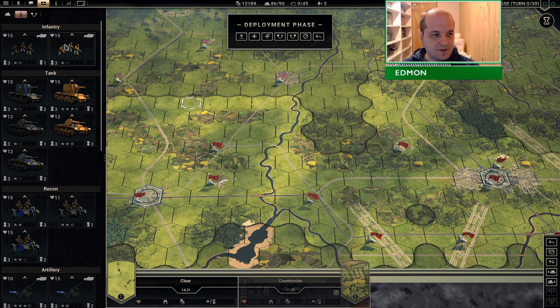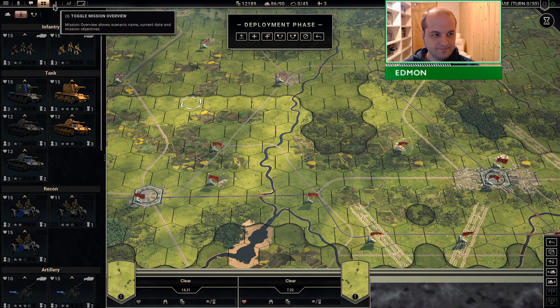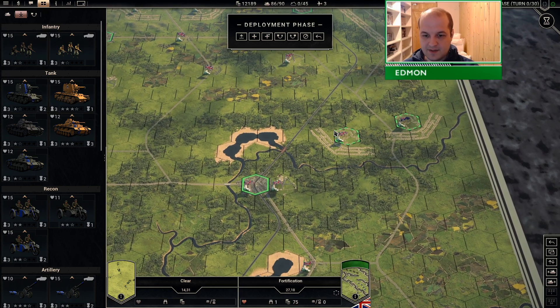Hello my friends, welcome back. It's episode 61 — the Epsom deployment — and I've just been staring at the map for 20 minutes to gather my thoughts.